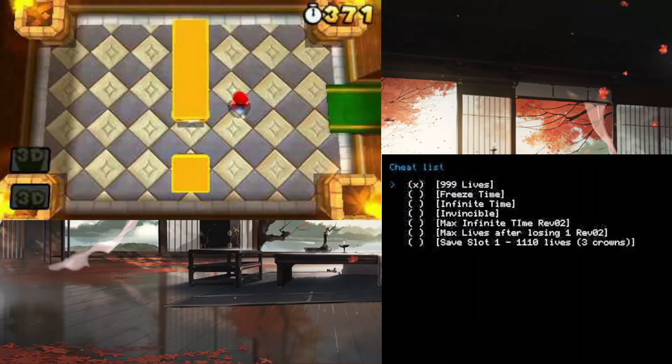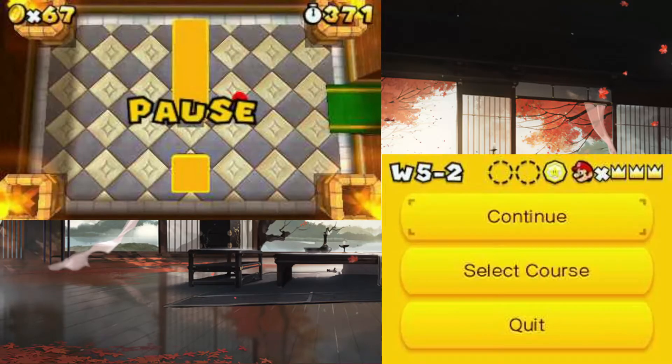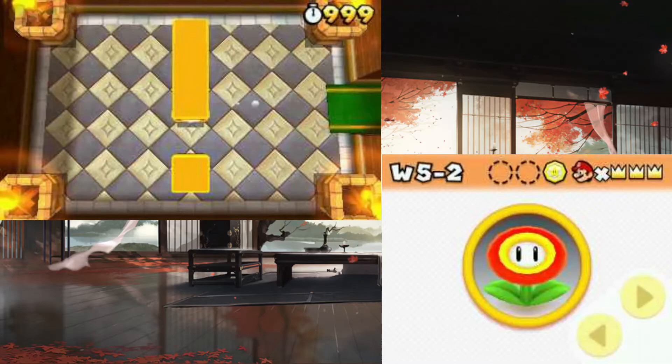Go to Cheats, and then select whatever you want — like freeze time, infinite time, invincible, stuff like that. I'm gonna choose infinite time and invincible. Go to Back. I've now got 999 time.